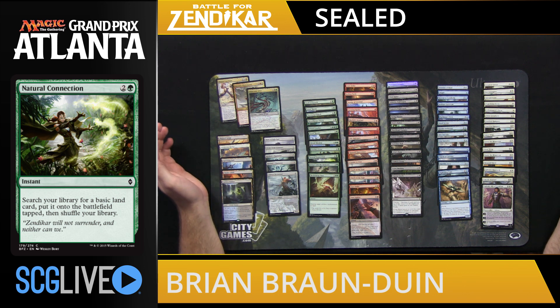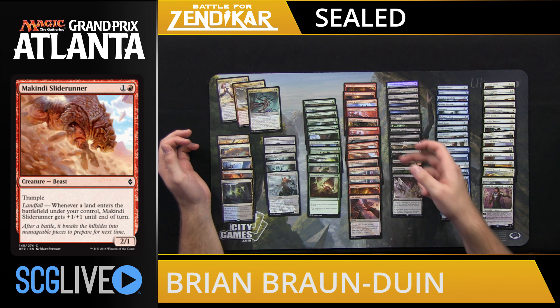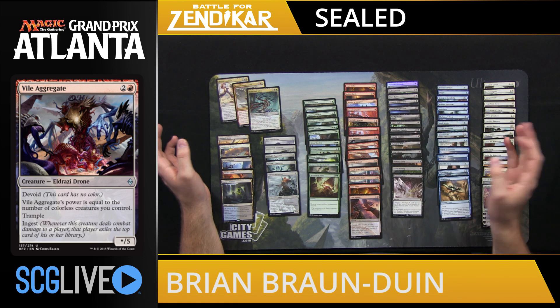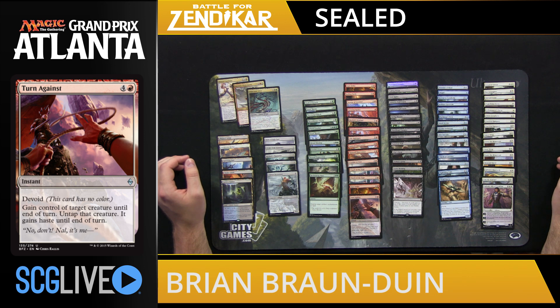If we look at red, we see that it's actually very powerful — potentially even our best color. We have two premium removal spells in Touch of the Void, two premium aggressive creatures in Makindi Sliderunner, and a lot of Devoid action. We have Vile Aggregate, which Jerry Thompson refers to as a mythic uncommon because it's so powerful but it's an uncommon so you're more likely to see it. We also have Kozilek's Sentinel and Vestige of Emrakul — a lot of good colorless cards and colorless removal. And then Turn Against is a great combat trick. So when I look at this red, I'm thinking I want to play some sort of a Devoid strategy, either pairing it with black or blue if possible.